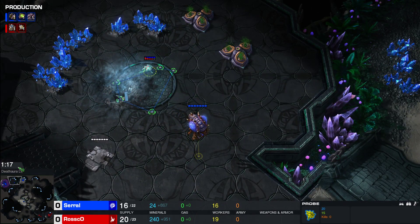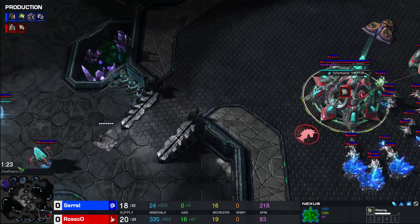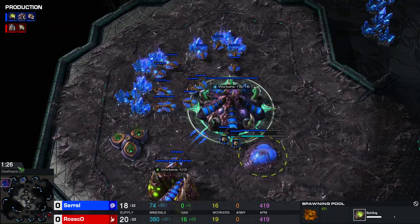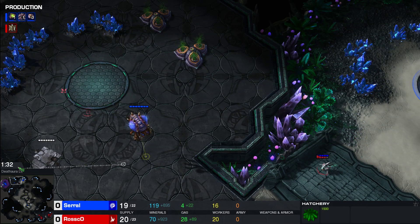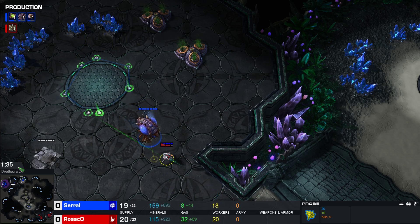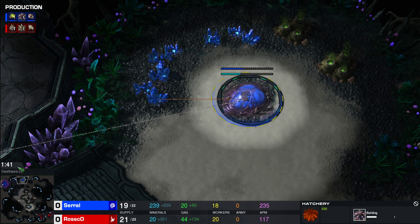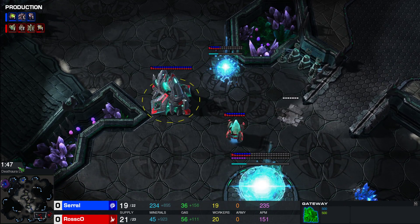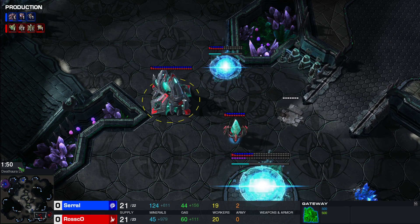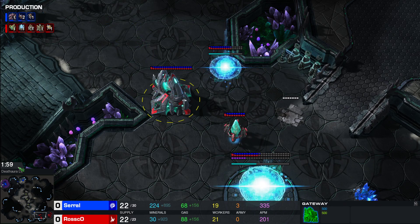Roscoe is going to put the pylon down to stop the expansion — the pool goes down because of it — and Serral is going to take the base on the lower third. Roscoe does stop at the pylon and goes back into position — gateway expand it looks like. Everything is looking normal. It's interesting to see what Serral will do from getting blocked on the natural. There's a bit of an MMR difference between Serral and Roscoe — probably about 2000 MMR, maybe 1800. Let's see how Roscoe gets on against Serral.